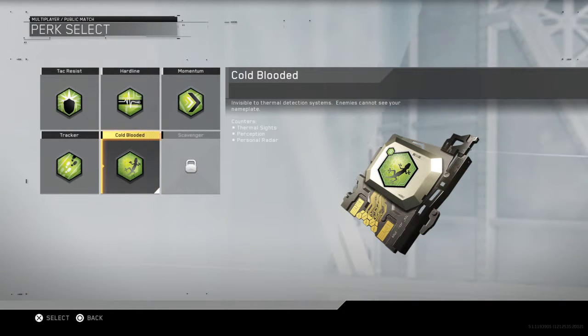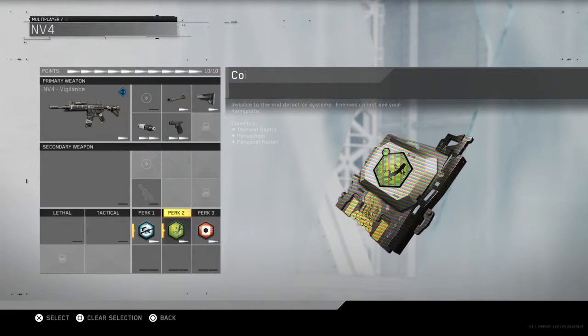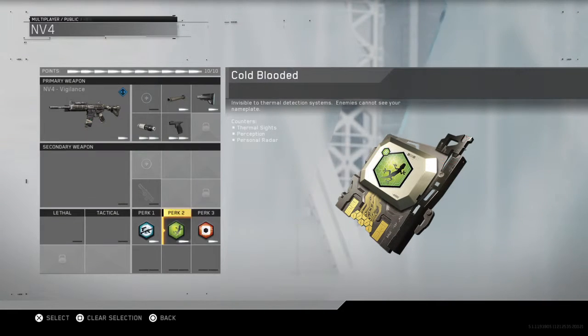You've got cold blooded. Cold blooded for me is the best one in perk two, as it hides you from personal radar, perception, and thermal sights. It says invisible to thermal detection systems, and enemies cannot see your nameplate. Also guys, if someone is using marksman — where they can see a name from a greater range — this counteracts that, which is really useful as a lot of people do tend to use marksman.